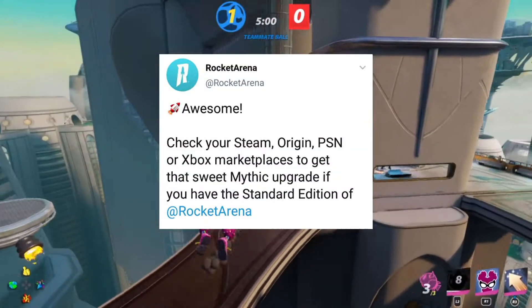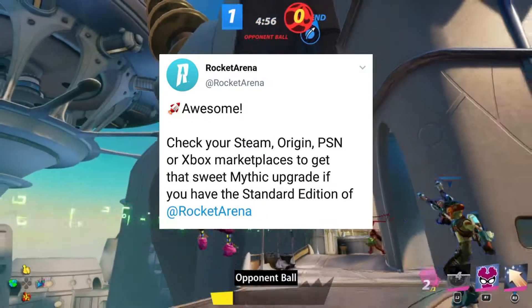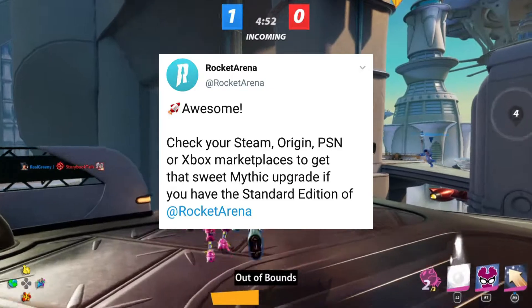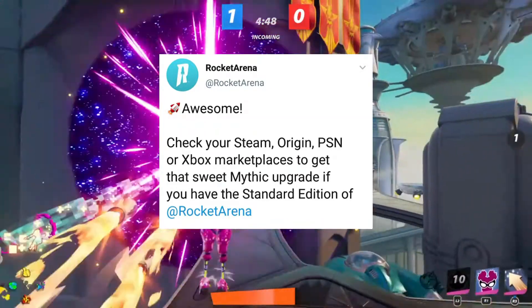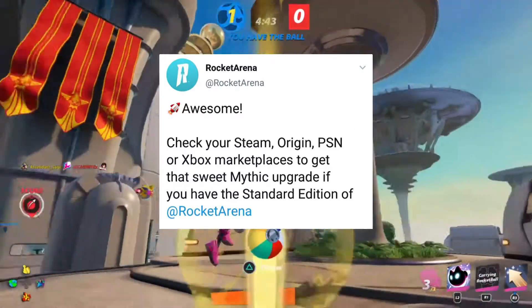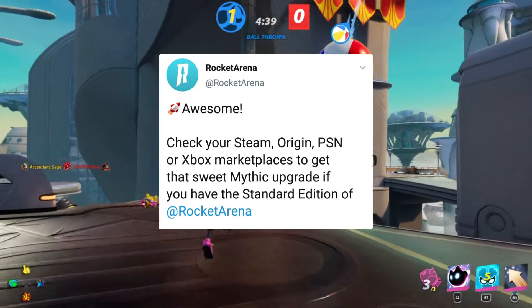Moving on, they are also giving out the Mythic Edition to all the people that bought the standard edition for free. So if you got the standard edition, all you have to do is go into your store on whatever platform and upgrade to the Mythic Edition so you can get the new skins and all that stuff that's in the Mythic Edition.